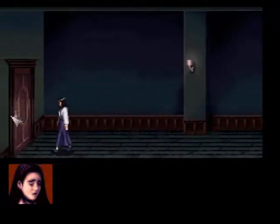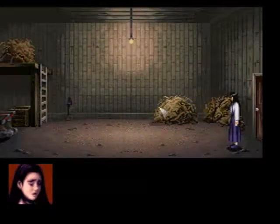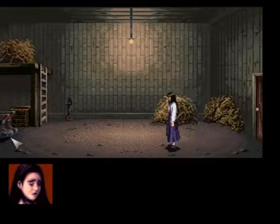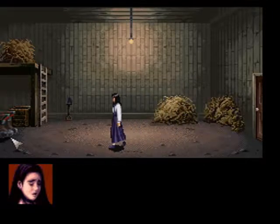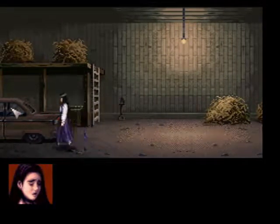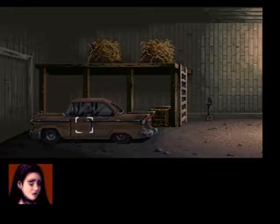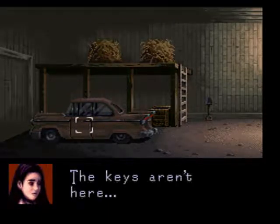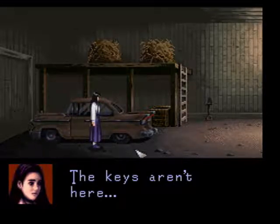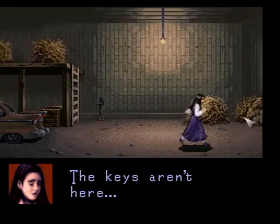Oh, what's in here? The keys aren't here. I love how she just gets in there — she's supposed to say something like 'it's a car, I can escape.' But doing so will give us a bad end, so let's get out of here. Run, Jennifer, run!